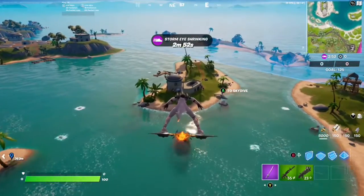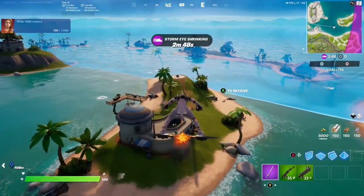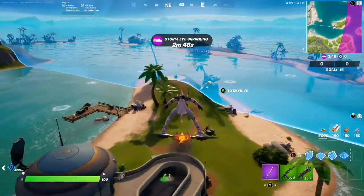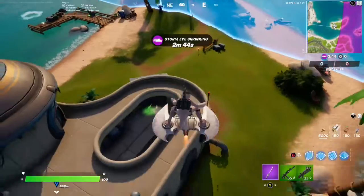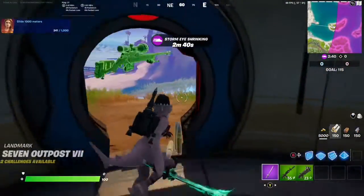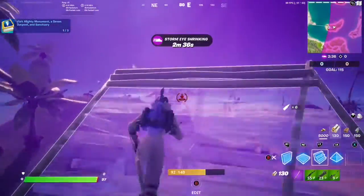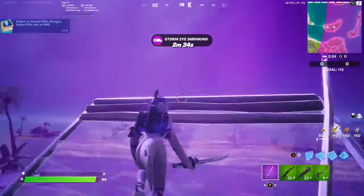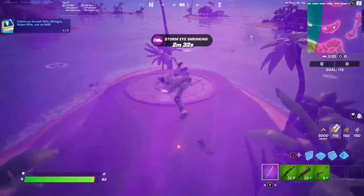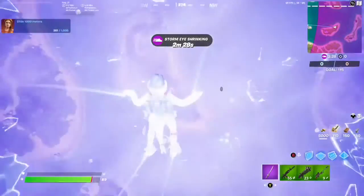It's always pretty nice when these challenges are extremely easy. Oh, is that a sniper? Gonna need that. Sweet, we got ourselves a sniper. The nice thing about the outposts here is that there are rifts pretty much towards the end, on the hills, so that'll make it even easier.